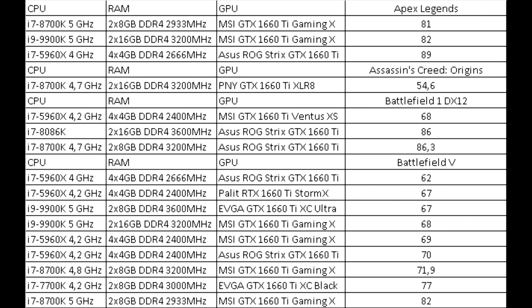In Battlefield 1 on DirectX 12, there were only three tests. The fifth-generation processor demonstrated a failing 68 frames, and the rest showed 86 frames. Battlefield V showed variation from 62 to 82 frames, but most values are within 67–70 frames.